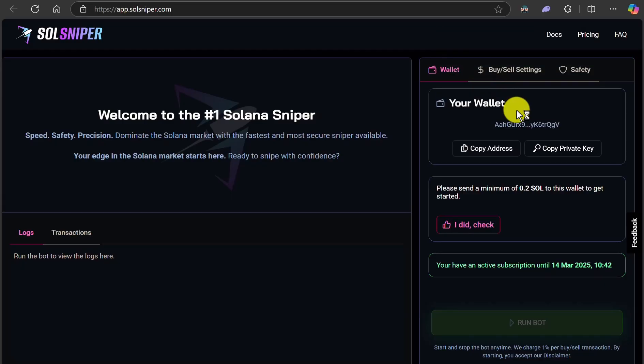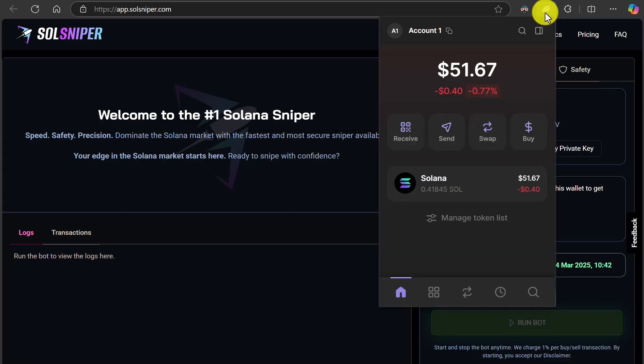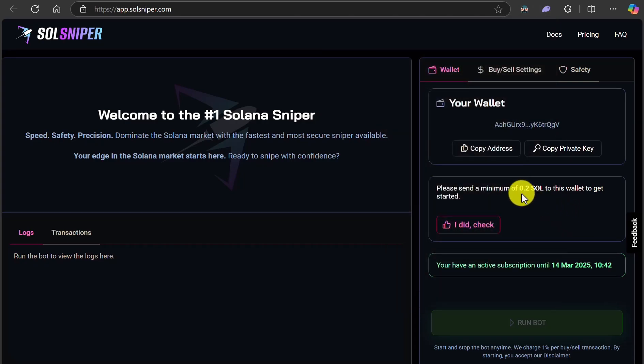Now I'm going to be using Phantom Wallet for this, and if you're using any other wallet it should be very similar. So here's my Phantom Wallet — I have 0.41845 SOL. You only need 0.2 SOL in order to get started. I recommend just a little bit more if you guys want to practice with this bot.